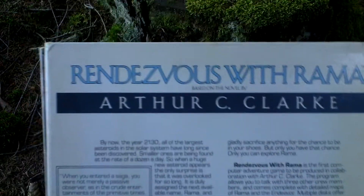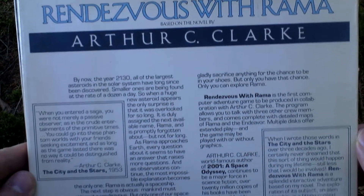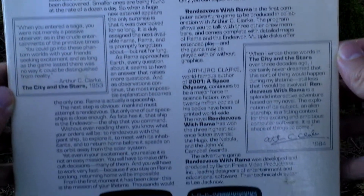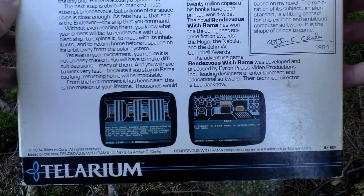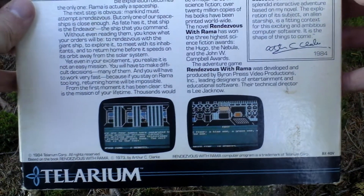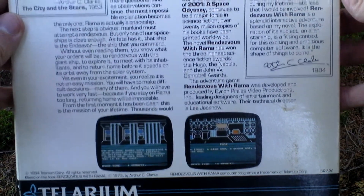If I turn the box around we can see some text about the game, and down below even some pictures from the game. It's a classic text adventure where you have to write text commands to advance the story, but there are also static pictures involved.